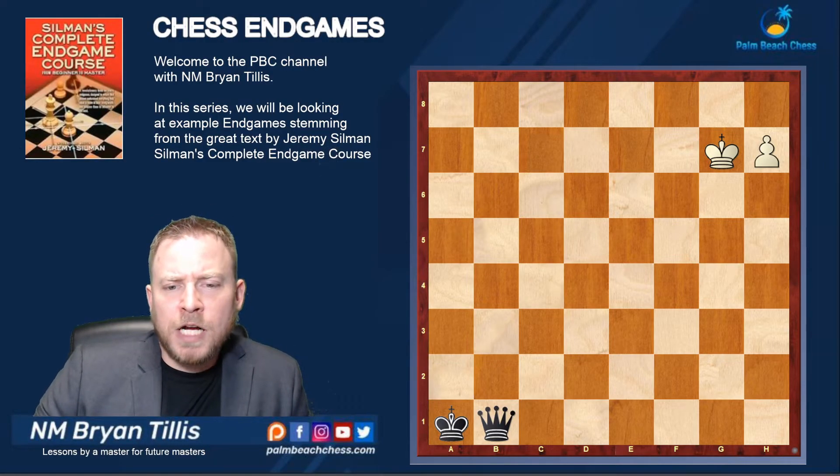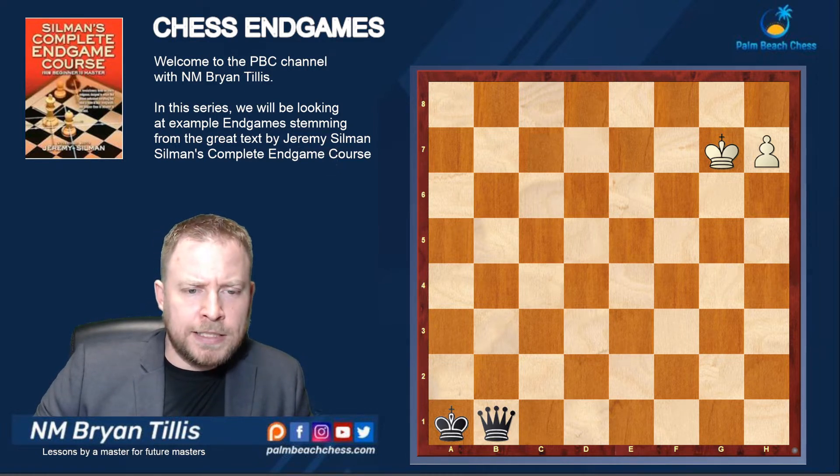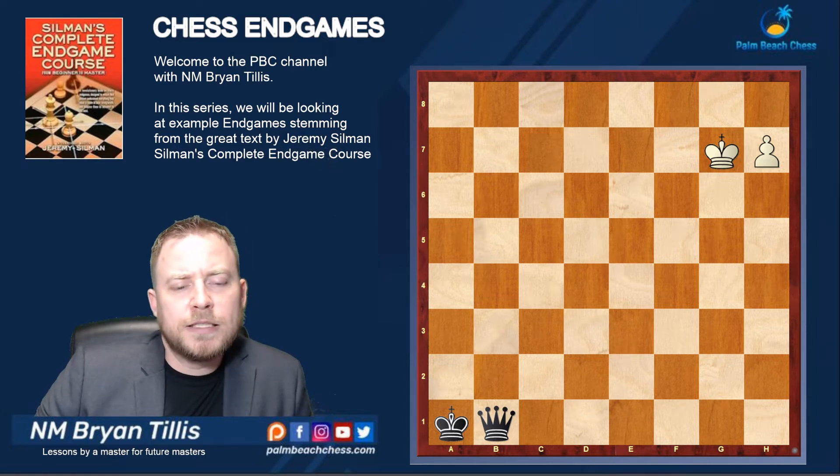We've got a bit of a combo here. We're going to be looking at three different queen and pawn positions and asking: can we stop the pawn, why or why not? In this case the king and the pawn are here, white's pawn is trying to queen by pushing up one square. We are playing black — can we win this position?